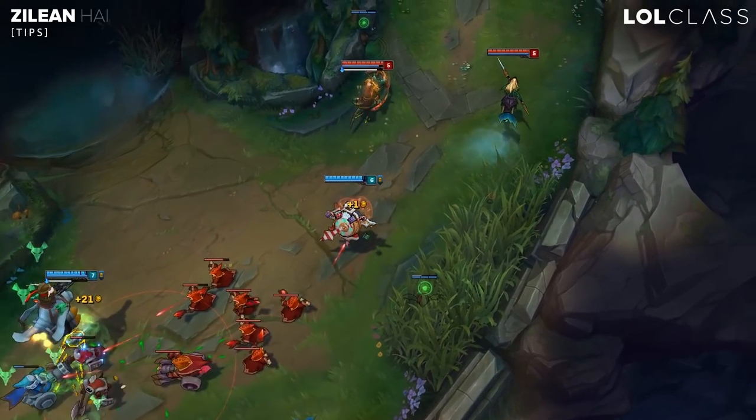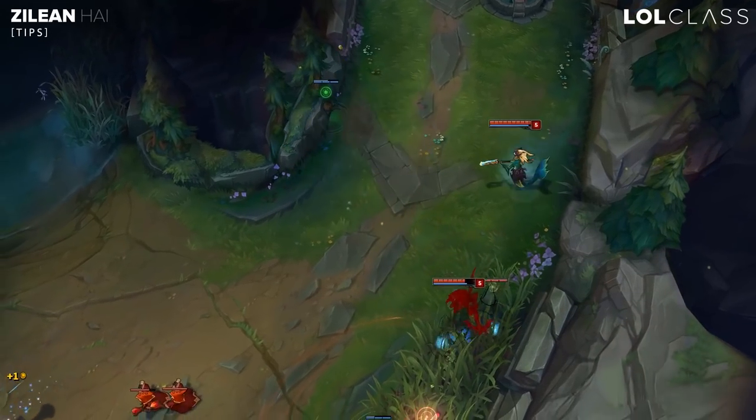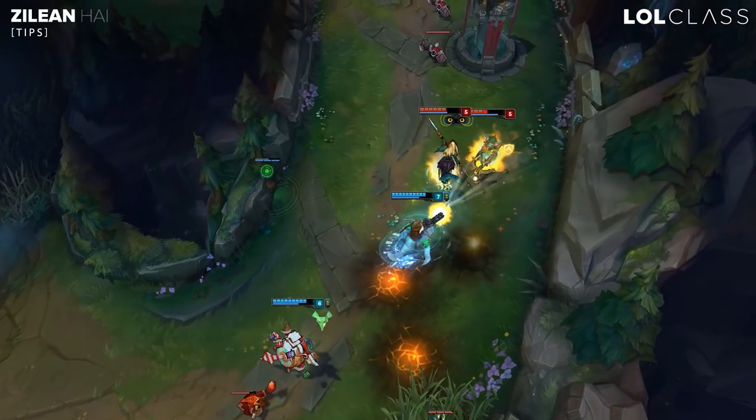A cool bonus on Zilean is you can throw a bomb on an invisible champion, like a Twitch, and he can stealth in, and the bomb will blow up on top of him. Other than that, there's not really many tricky things with Zilean, other than with stealth champions.